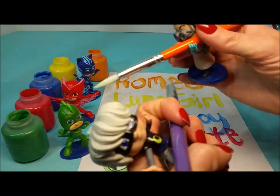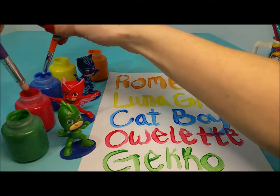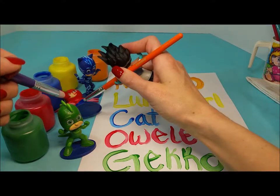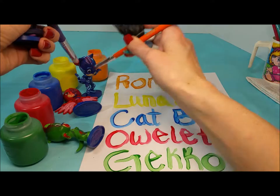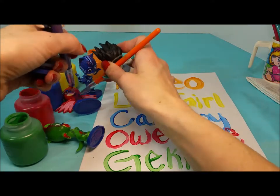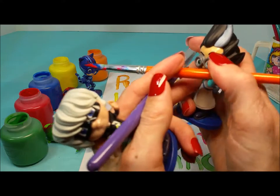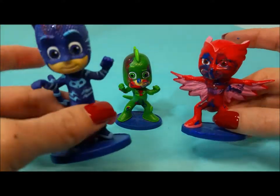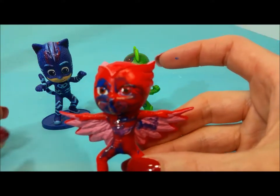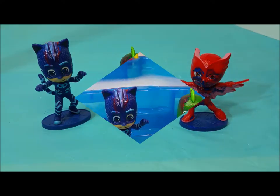Oh no. What are Luna Girl and Romeo doing with those paintbrushes? Oh my goodness, they're getting everybody messy. They just covered Gecko and Catboy and Owlette in messy paint. What are they going to have to do now? Oh my goodness, you guys — Catboy, you look like you got the best. Owlette, you are a mess. And Gecko, I think it's time you guys had a bubble bath.